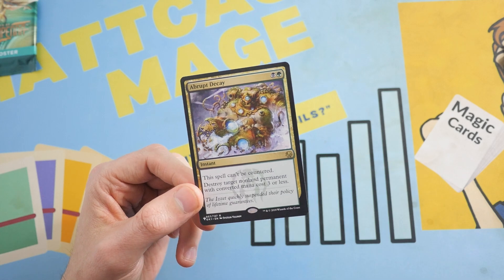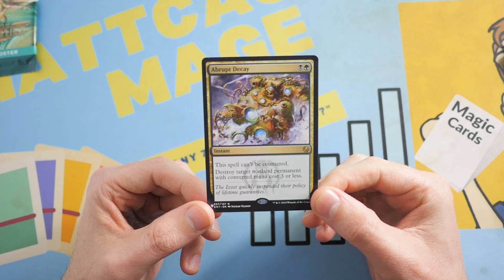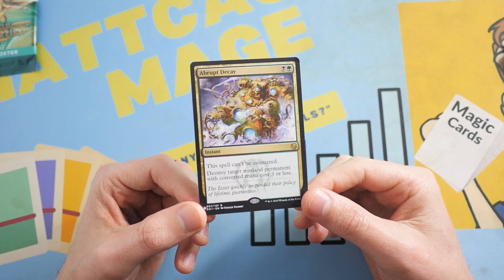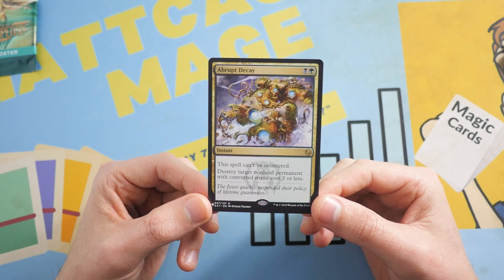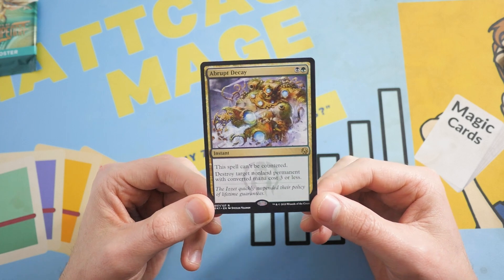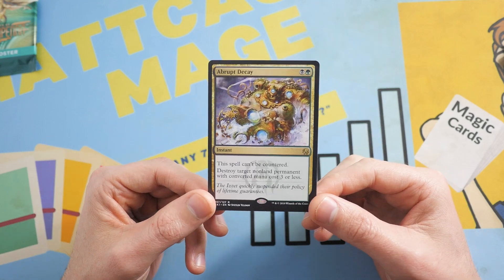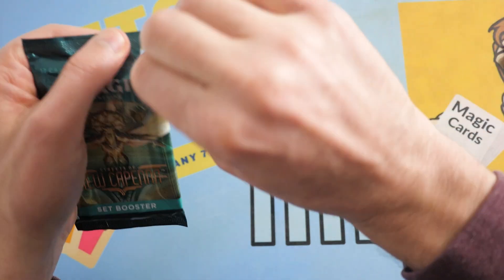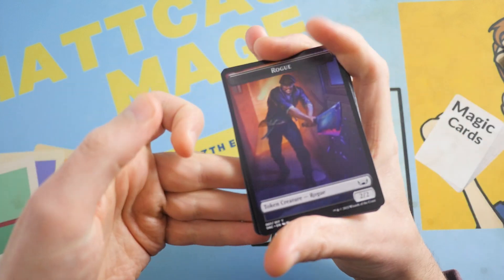Abrupt Decay is a card played a lot in Jund and Modern. I think it's actually played in Pioneer as well, and Pioneer has been going up — maybe this card will go up too. It used to be very expensive, but Assassin's Trophy from Guilds of Ravnica pushed the price down since some people say that card is better. Let me know in the comments if you like Abrupt Decay — that was a sweet pull.